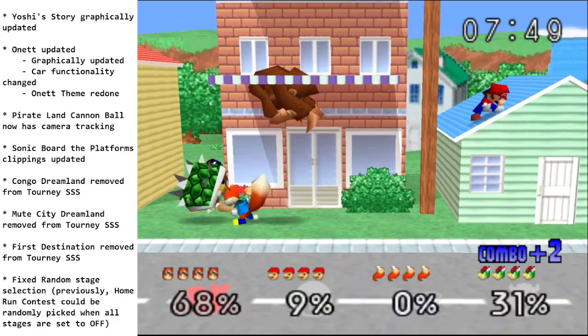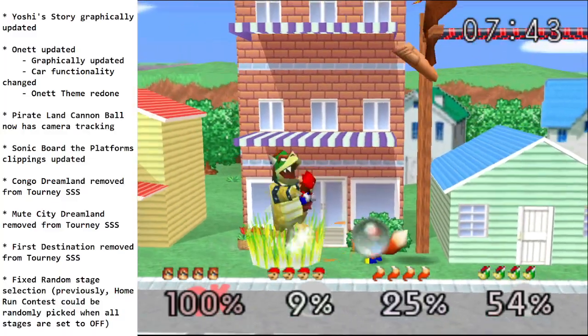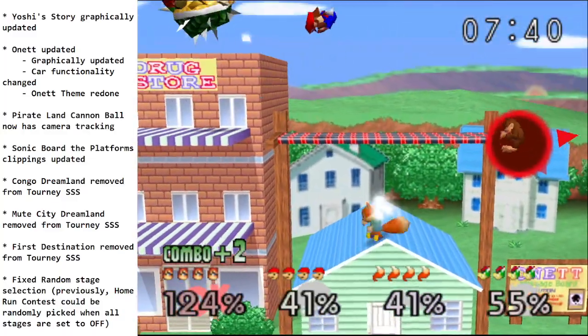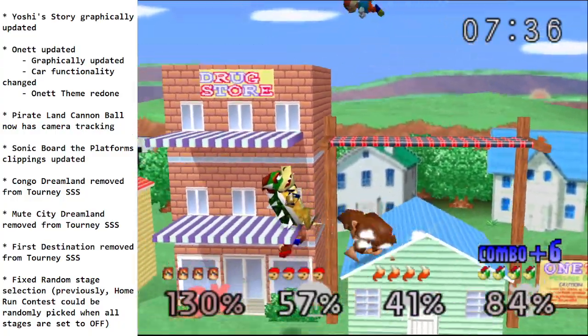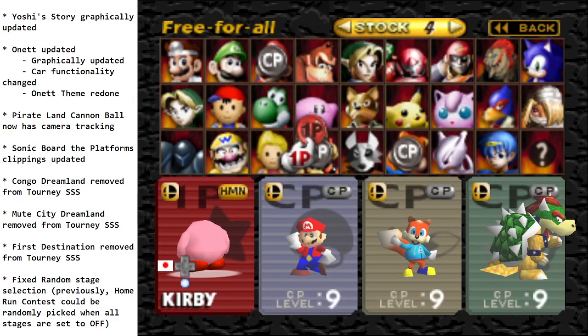On-It also got a graphics update, and the car got updated — there's now a little honk as a warning that the car is coming before it drives by and hits you. The pirate land cannonball hazard now has camera tracking so it's easier to see where the cannonball is. Sonic's Board the Platforms had clipping updated to fix an area where you could glitch through things. Congo Dreamland, Mute City Dreamland, and Final Destination were removed from the tournament stage select screen due to visual issues or low play rate.